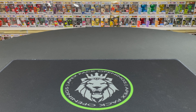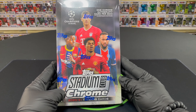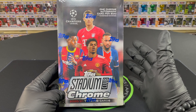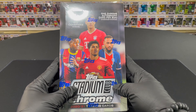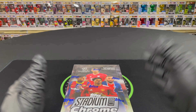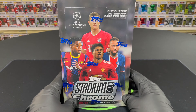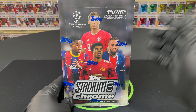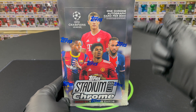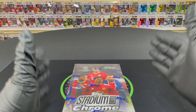Welcome to a brand new video on the Apex Pack Openings channel. We are opening Topps Chrome Stadium Club from the Champions League — super excited about this one. It is a 100-card base set. We are guaranteed a green or orange yellow electric wave per box, and also guaranteed one chrome autograph card per box.